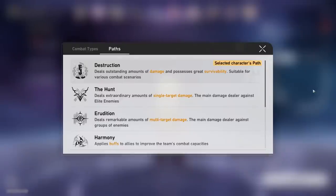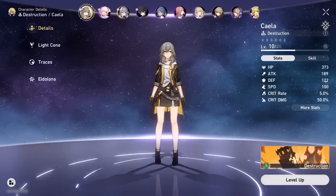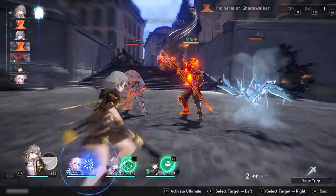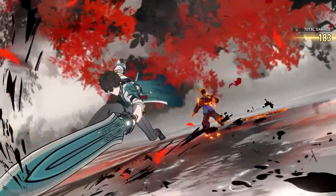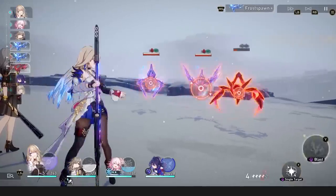Three paths can be considered primarily damage dealers: Destruction, The Hunt, and Erudition. Destruction is your all-rounder and the path of your main character — Destruction characters boast both good damage and survivability. The Hunt characters, like Dan Heng, deal primarily high single-target damage, and Erudition characters, like Serval, focus on multi-target AoE damage.